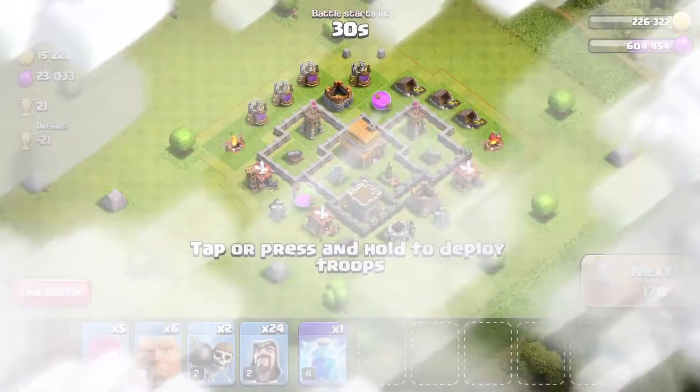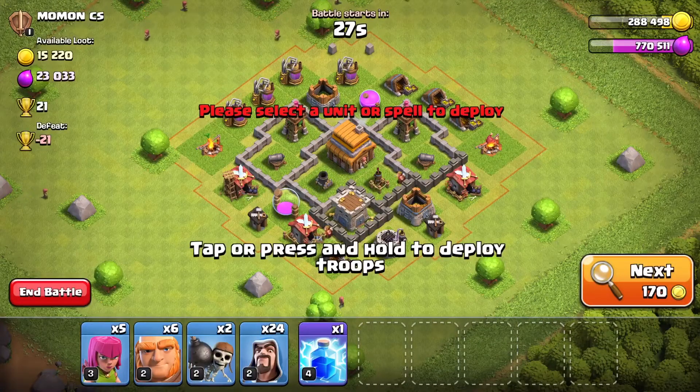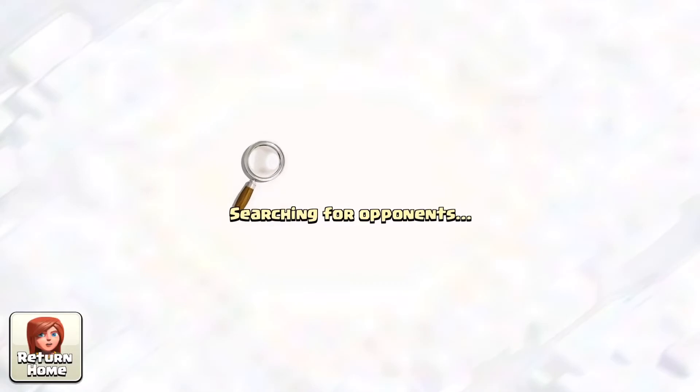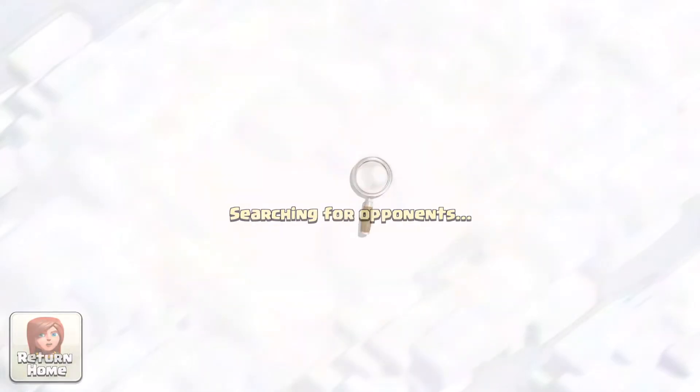Let's get into another match to get some extra loot for our next Town Hall. We're mainly looking for gold as we seem to be fairly low on it — we need more gold and not as much elixir.